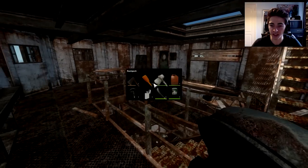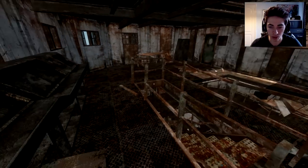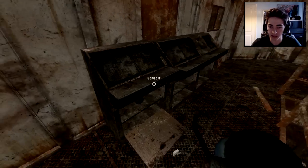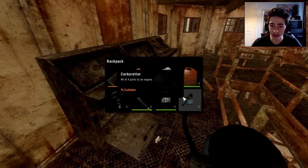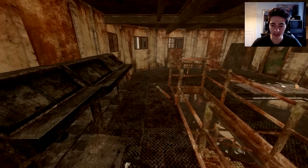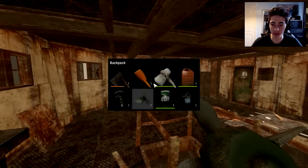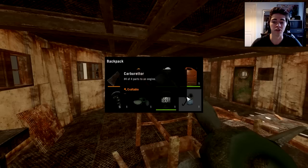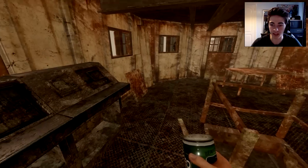I don't actually have a boat yet on this save, so I'm gonna drop a few things and pick up these supplies. There's a carburetter and a propeller in there - that's even better! A propeller, an engine, a carburetter, and we just need a fuel tank, so hopefully we can find something around here.